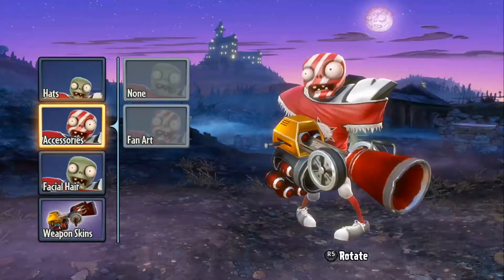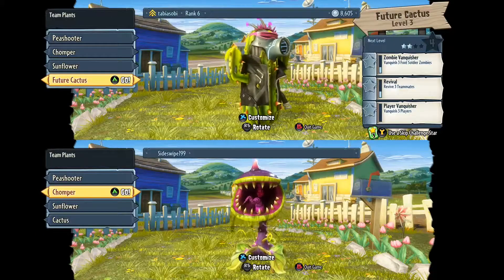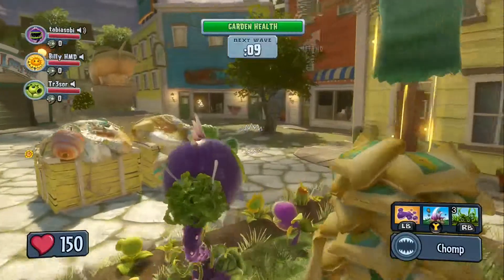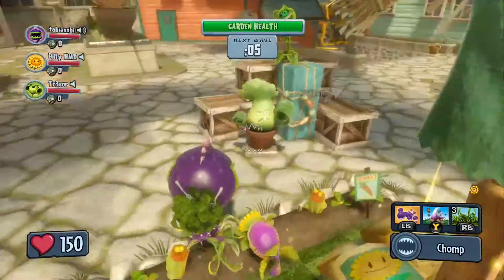In addition to individual upgrades, each character also has variants that can be unlocked via packs. The Cactus has a future version that uses a charging laser, for example, while the All-Star has a hockey version with an ice gun. One-time use support spawns such as Bok Choys and Conehead Zombies can be earned from packs as well.